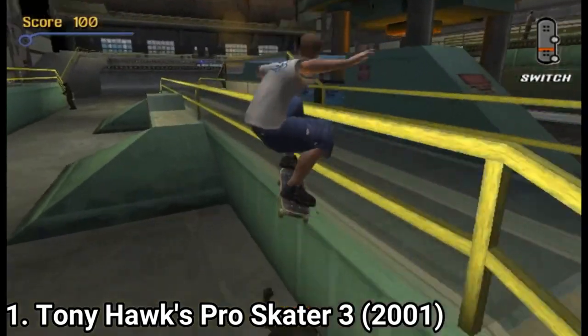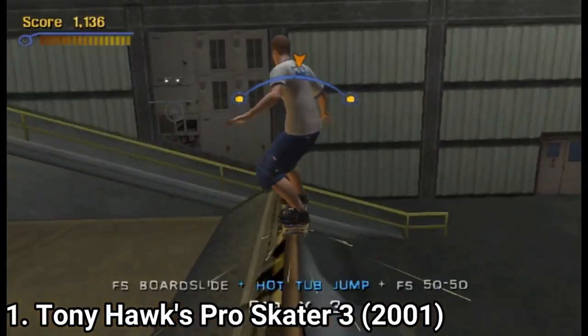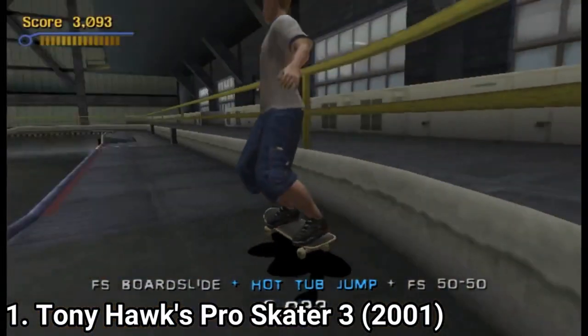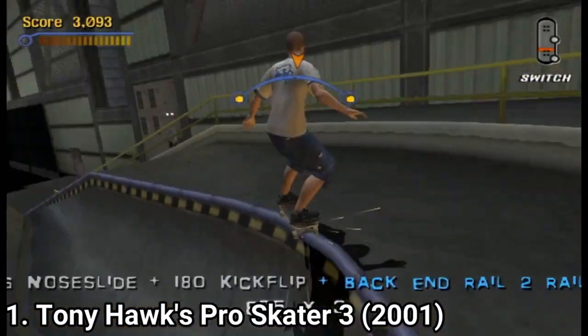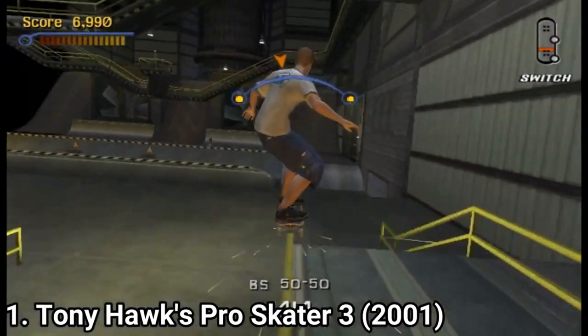In Tony Hawk you create your own skater, get into multiple maps, and roam free — you have free roam. But to unlock new maps, you have to talk to characters and do tricks; you have to complete their tasks, which are all fun.